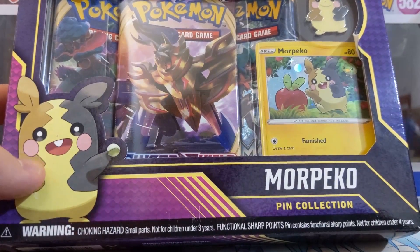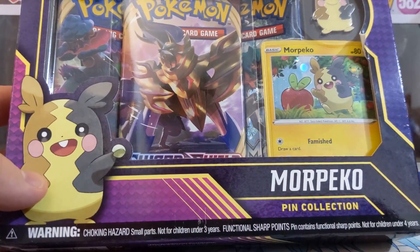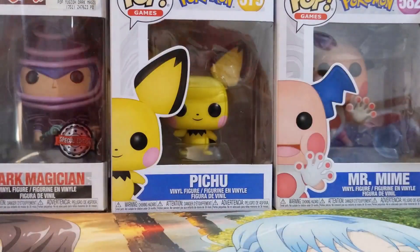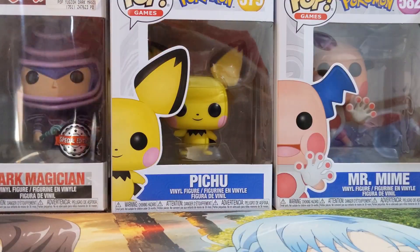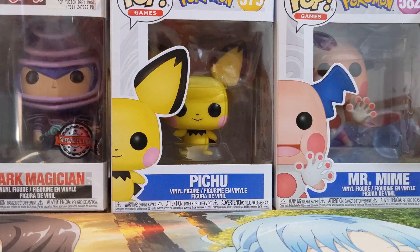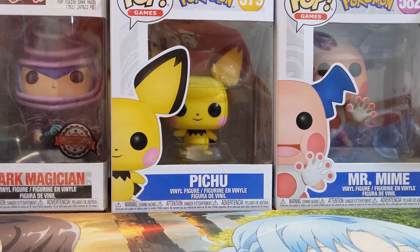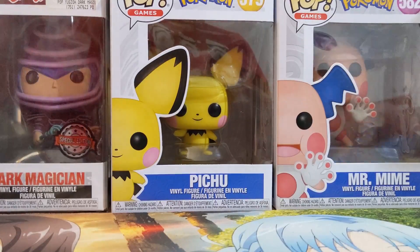I saw this in the shops today and I'm like, I should probably pick this up. It's cute. Morpeco is cute. And I like the promo card because it's a new promo card — the blister pack comes with the Morpeco promo card, but it's not as cute as the promo card that comes with this one.